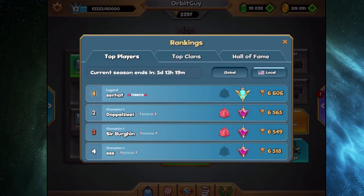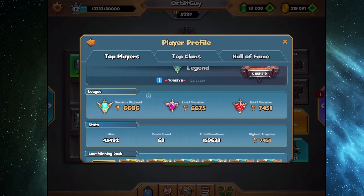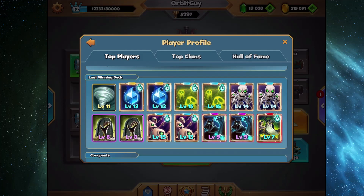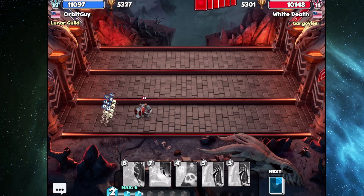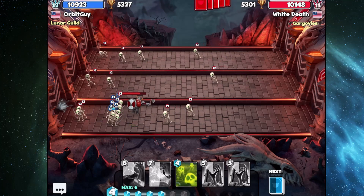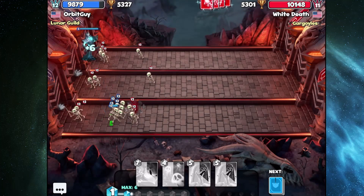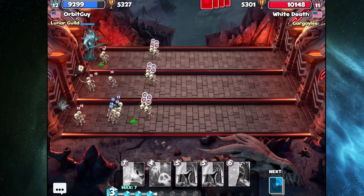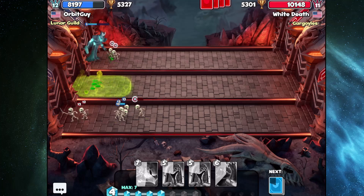Hey guys, welcome back to Castle Crush. Today we are going to be playing with the number one player's deck once again. We have a specter deck with resurrection — I haven't played this type of deck too much in ranked before. It's also got double poison, which is not a card I play very often. I don't play resurrection or poison much in ranked mode, but evidently it's working for someone.